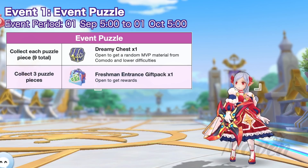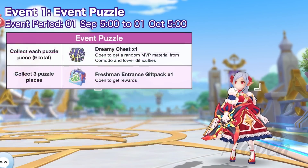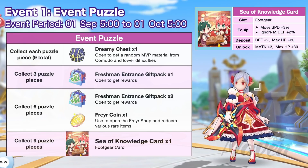By collecting three puzzle pieces, you'll obtain one freshman entrance gift pack which you can open to obtain 50 innocent wish — the event currency — and one of the following items randomly. By collecting six puzzle pieces, you'll obtain two freshman entrance gift packs and one Frey coin. And lastly, collecting all nine puzzle pieces will grant the event-exclusive Sea of Knowledge card, which you can inlay in your foot gear to get the following attributes.